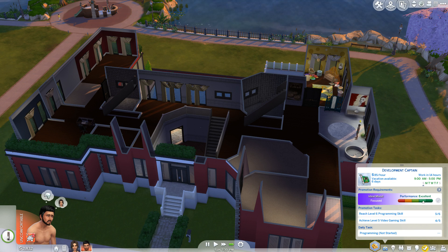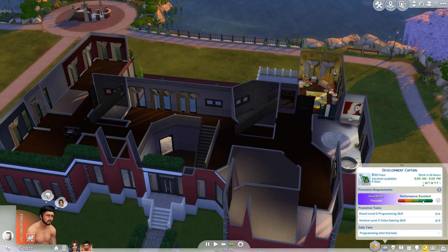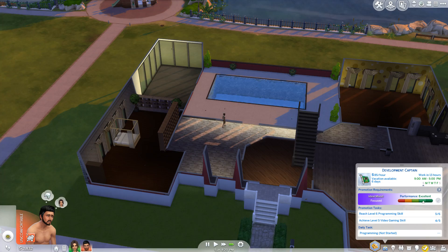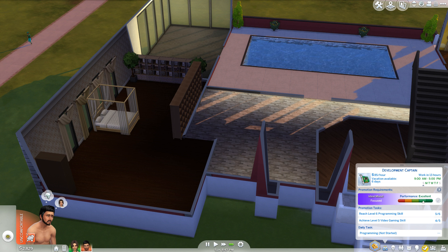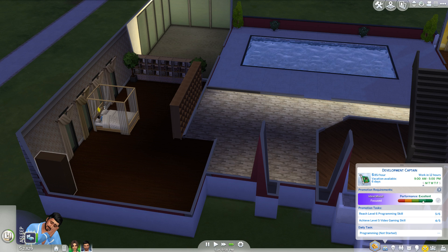I chose the Tech Guru career because I'm pretty sure it's the highest paying job in Sims 4. I've tried to put mod careers in but for some reason they don't work on my Sims — I'm not sure if I'm putting them in the right way. It glitches really badly: a career won't show up, then if you click on someone else their career shows up, and then going back the other person's career shows instead.